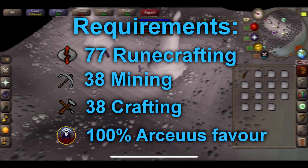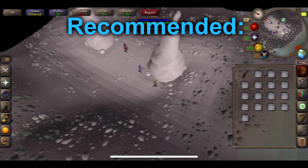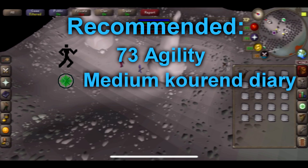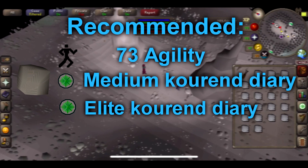You also need 100% Arceuus favour, which is a little bit of a nightmare to get, but with RuneLite it's pretty easy to find all the books and do all that stuff. For recommended stats, I highly recommend at least 73 agility to unlock two good shortcuts, which will speed things up massively. It's also worth having the medium Kourend diary done — that gives a 5% chance of getting two dark essence when mining. And the elite Kourend diary gives a 10% additional blood runes bonus, which increases profits massively.